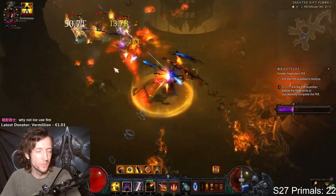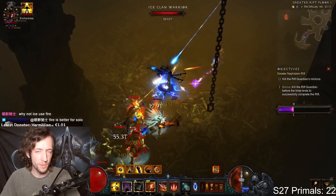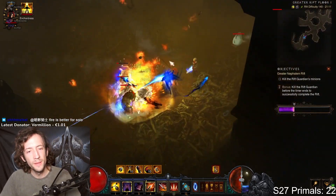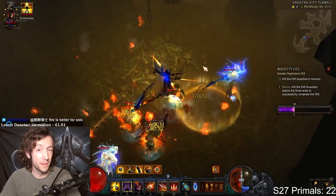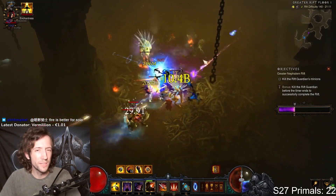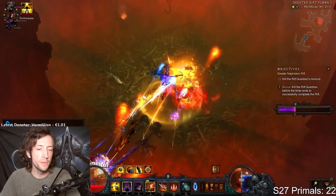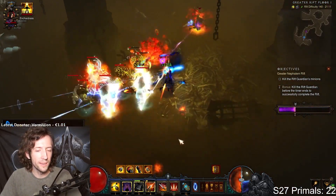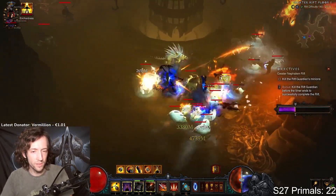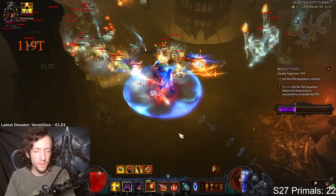I actually realized after this run that I had one wrong passive — numbing traps, which gives damage reduction when I slow enemies. This mostly comes from the Bane of the Trapped aura, but most of the time I'm staying out of melee range so I don't actually apply it. I should be running steady aim instead, which is a quite powerful passive — 20% multiplicative damage, active probably at least half the time. I basically tried to stay at maximum range as much as possible while hitting targets with my knives, which have a cone-shaped AoE.